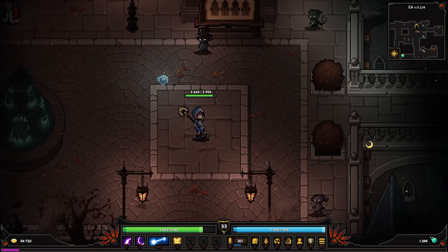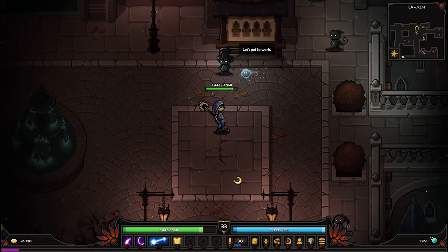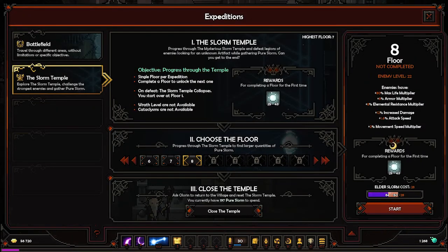Hello and welcome everyone to another episode of Let's Try — we are playing the Slormancer. In the last episode we got kind of unlucky with the elites, so we didn't get as much Elder Slorm to go for the temple floors, so we only did expeditions last episode.